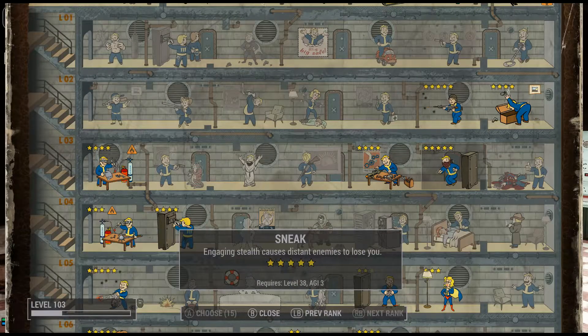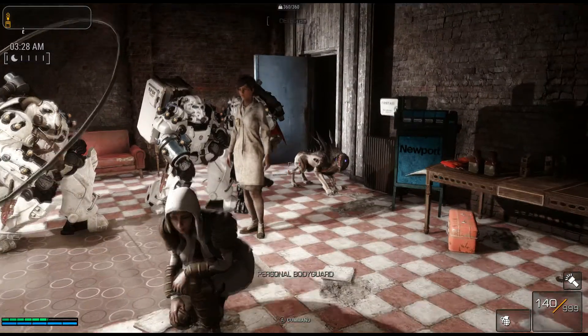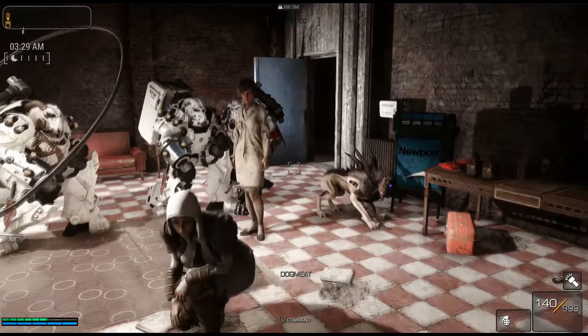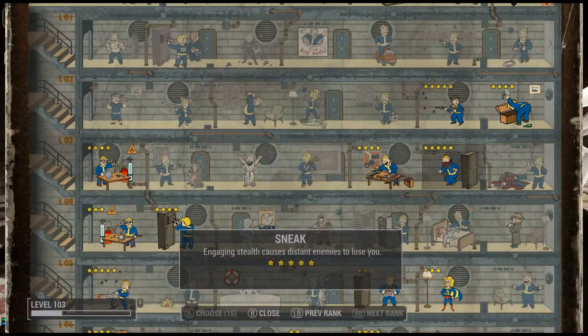Next is the Sneak Rank 5 Perk Subtle Sneak Stealth Boy Effect mod. When you get level 5 in sneak you have this stealth boy effect that happens when you crouch down — it lasts for about a second or two. I really hate this feature. I would always stop at sneak rank 4 just because I didn't want to get sneak rank 5 and have that effect.